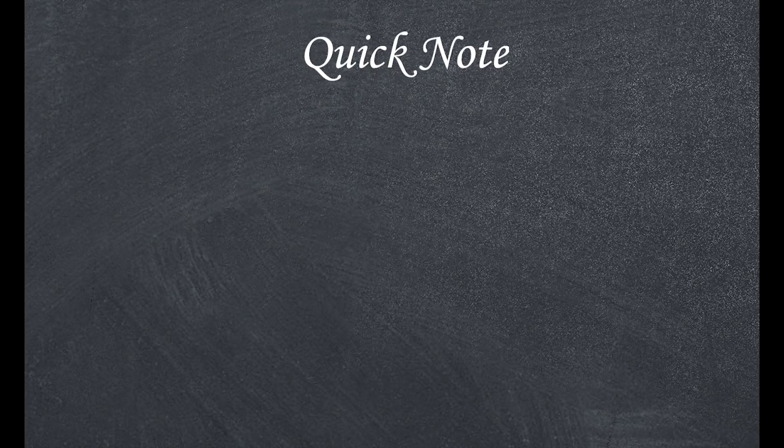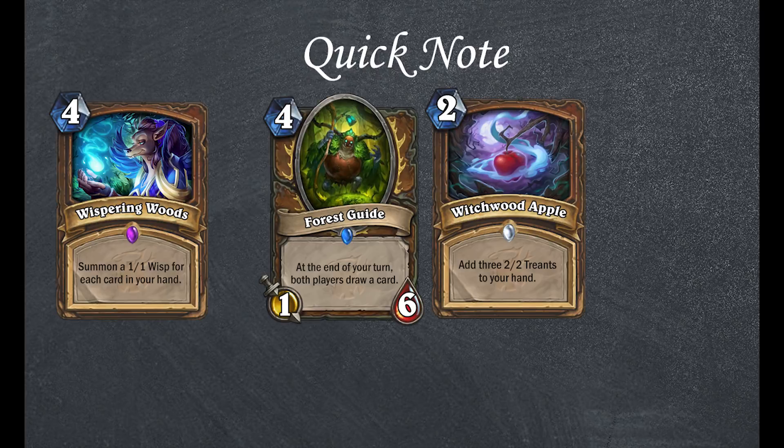Also Blizzard, I'd like to note that this is the second terrible card that synergizes with Whispering Woods. If this deck archetype doesn't work, you're on my naughty list for getting rid of Coldlight Oracle.